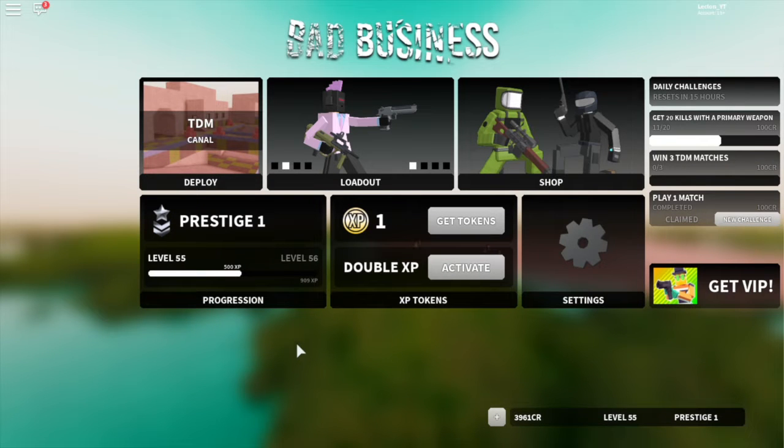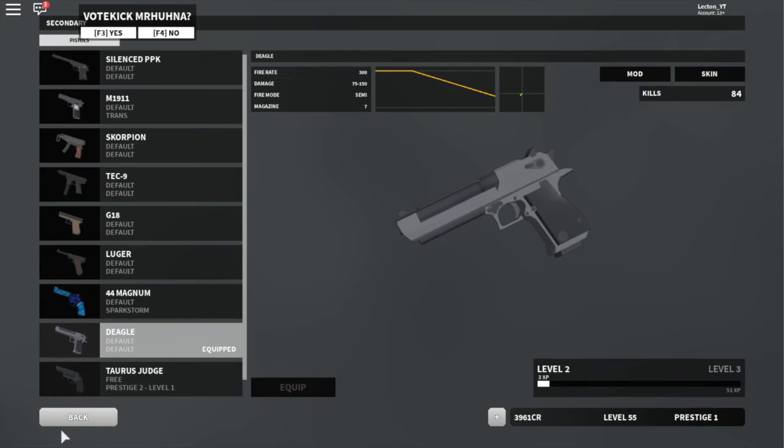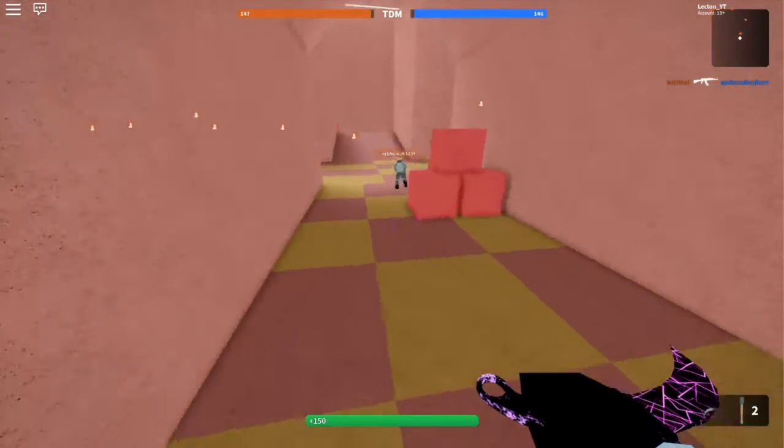This gun should be a bit easier to use because I have a few kills with it, and it does have some hard-to-control recoil. Let's get talking about the other parts of the update. First of all, we got a new revamped Eagle here, so I'm gonna be using that. Normally I'd probably be using the Magnum that I almost have 3,000 kills with.